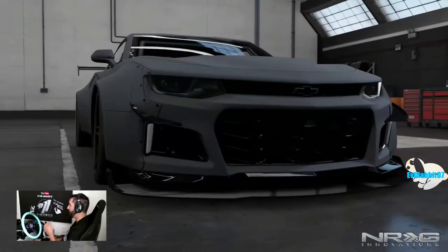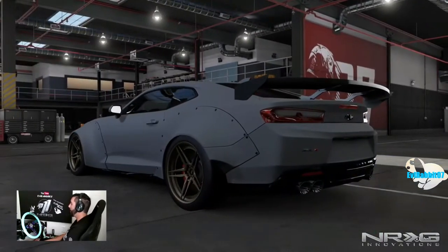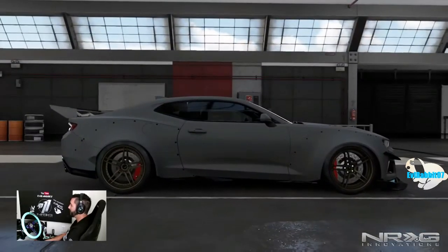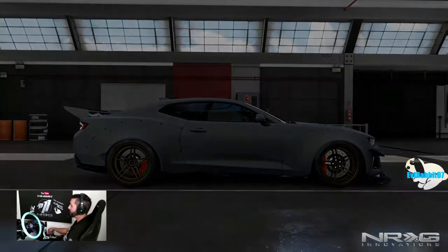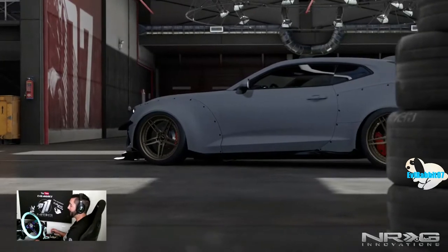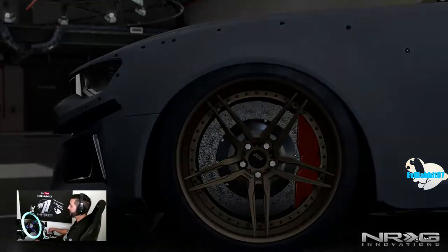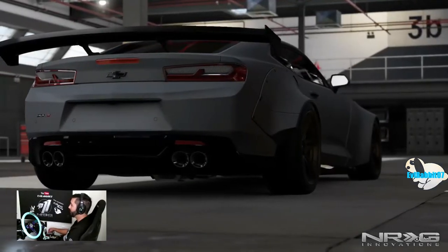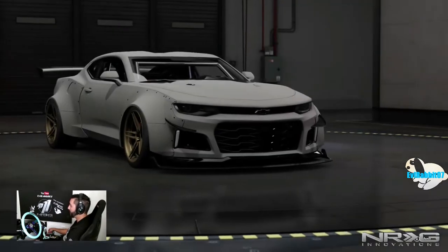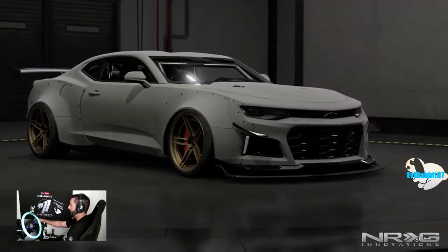What's up everybody, welcome back to the channel. I'm Evil Rabbit here on Forza Motorsport 7, looking at this beautiful wide body ZL1 Camaro. Today we're going to try to do something a little bit interesting — we have this ZL1 twin turbo up to about almost 1100 horsepower, and we're gonna try to drift Dubai in one try with no redos. We're going to try to do it in cockpit view and then take a look at the cinematic replay afterwards.